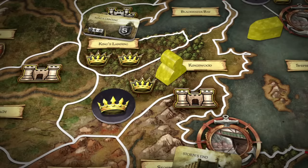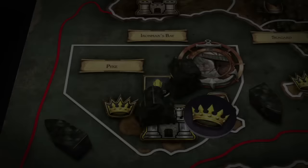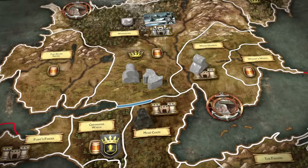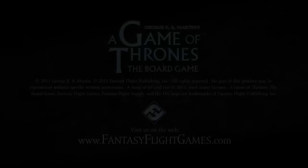The next orders to be resolved are Consolidate Power orders. Baratheon, first on the Iron Throne track, resolves his Consolidate Power order in the Kingswood, gaining one power token for the order and one additional power token because the Kingswood area contains a power symbol. House Greyjoy has the only other Consolidate Power order at Pike, and gains two power — one for the order and one for the icon printed on Pike. After all Consolidate Power orders have been resolved, defense and support order tokens are removed from the board, and routed units are restored. The next game round now begins and the round marker is advanced forward one space.